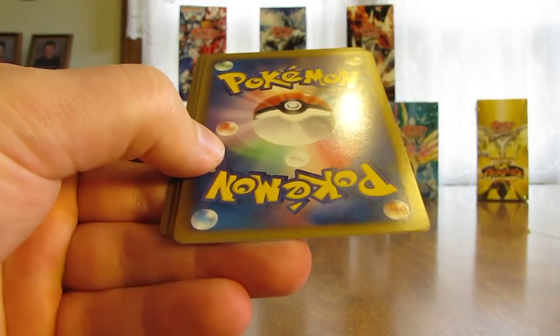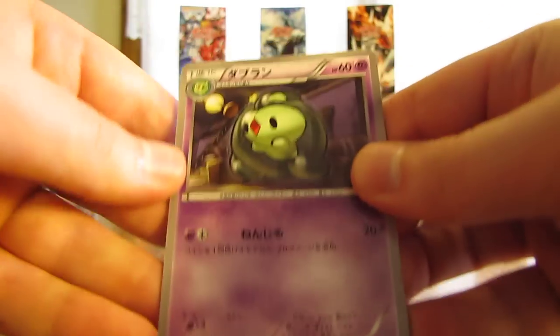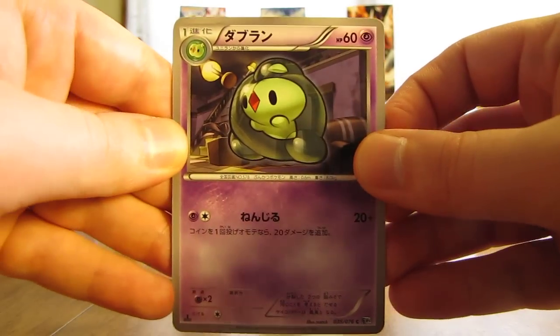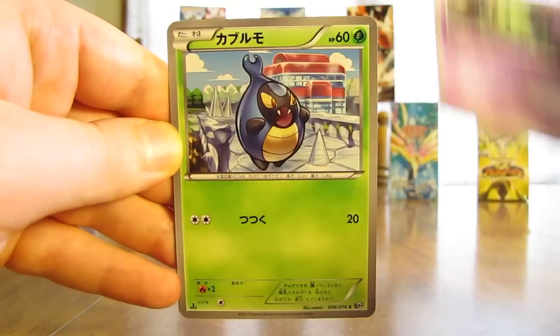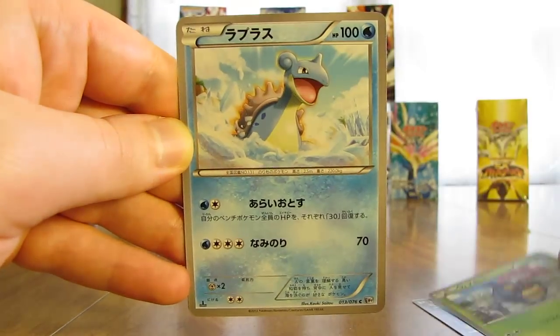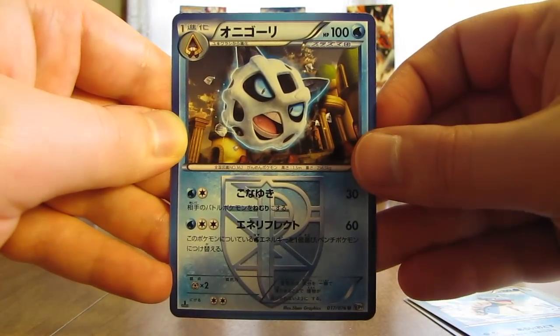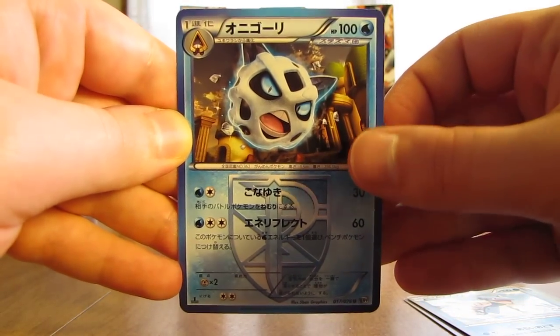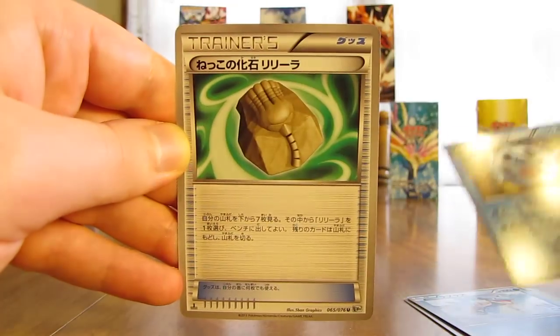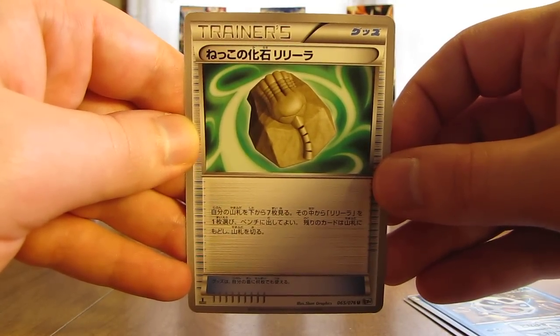Probably five or six packs left to go after this one. This one starts off with a Duosian, there's a Carablast, followed by Lapras. There's a Team Plasma — this one is Glalie. And the final card is another Fossil, and this one is a Root Fossil Lairon.